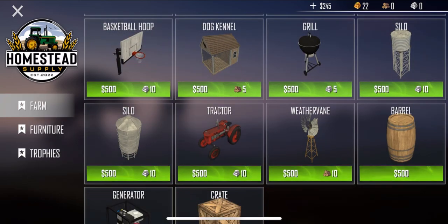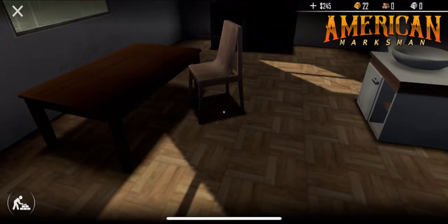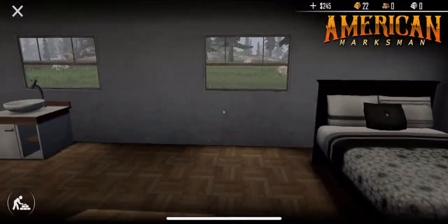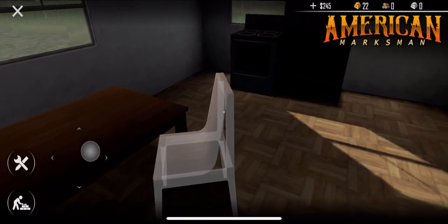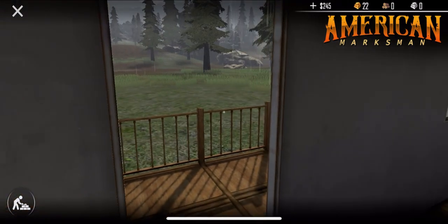We can have a dog kennel — that's neat. Unfortunately we can't afford anything else. So this is our house when you walk in: bed, toilet, sink, kitchen table and chair, stove, and refrigerator. Looking pretty good and we're out of the rain, so that's great!